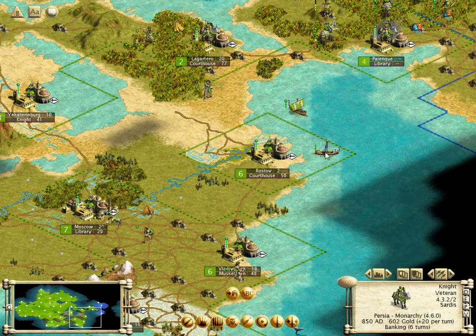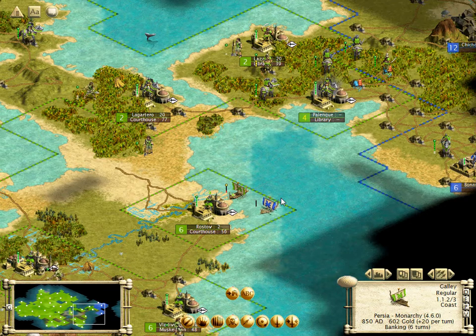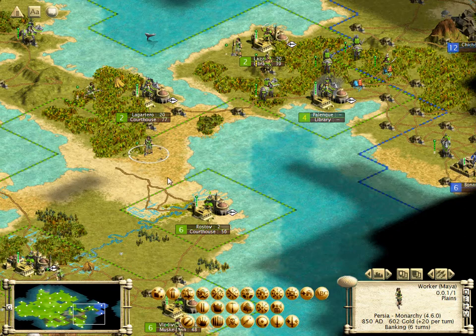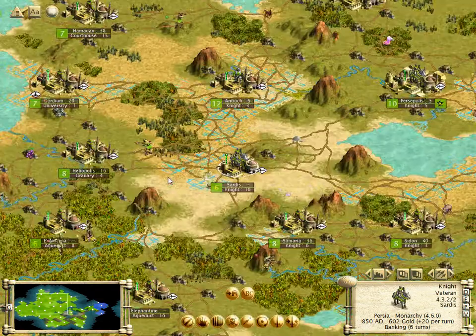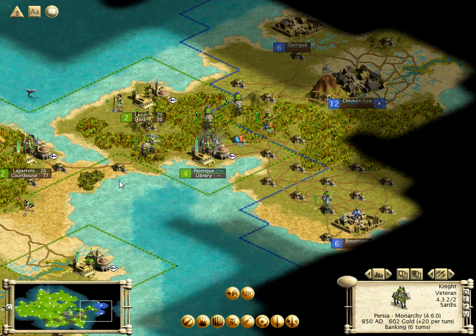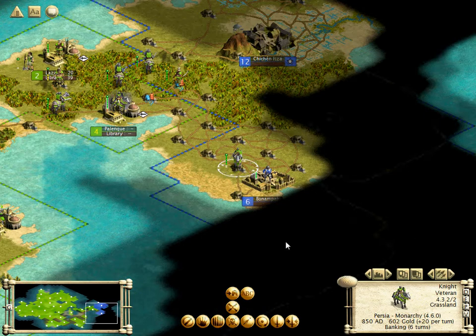It looks like they're dropping off a galley of units here, so I'm going to try attacking it with our galley and see if we can't kill it. Well, maybe not. So they were about to drop off a number of units on our territory. We managed to stop that, and the presence of the galley there wasn't foresight on my part — it was pure luck. So good job, me. Sort of.